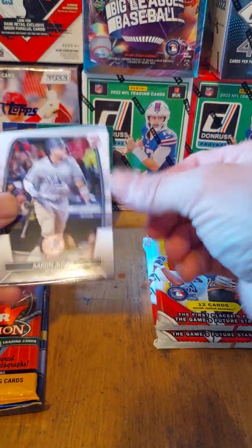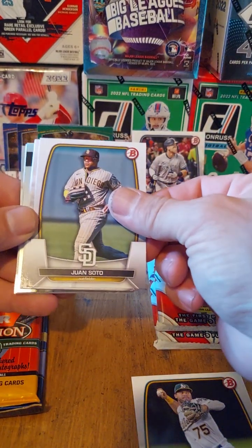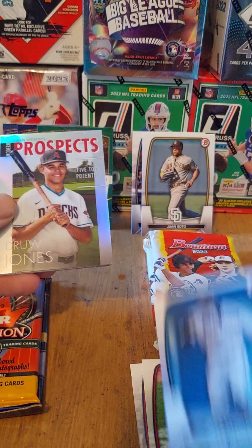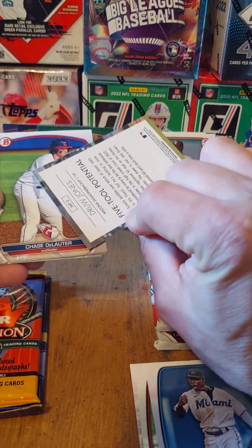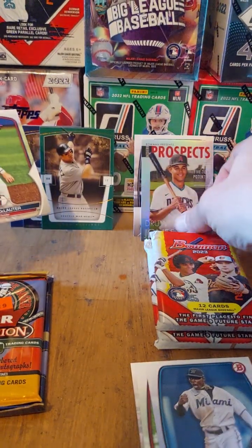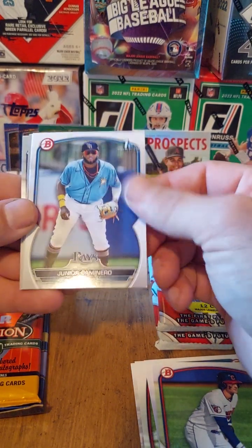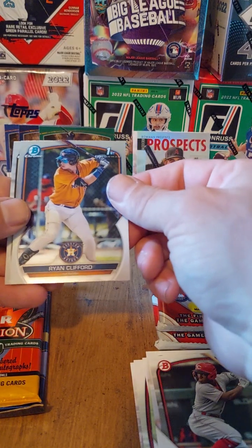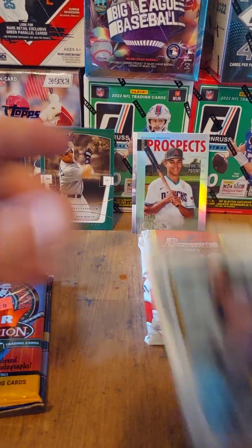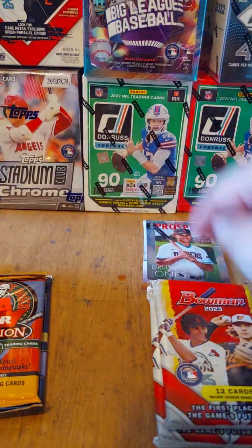First look at Bowman. Aaron Judge — sweet, I will take that. And Jordan Diaz. This one has a little bit of an upper hand. Got a nice Soto. Gabriel Moriano, rookie. Chisholm, nice. Drew Jones — the best one. I think this pack already got beaten in one shot. Not only did we get a number one prospect, but we actually pulled a nice parallel of it — or a refractor. Junior Caminero, first. Ryan Clifford and Braylon Bishop — some Chrome firsts. There's a green parallel that comes one per box. Game one is definitely going to 2023.